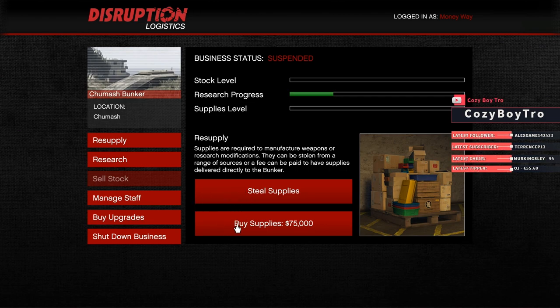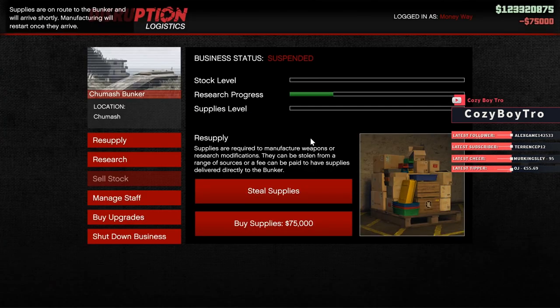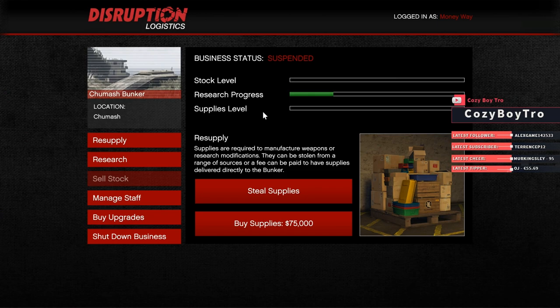If you have your equipment and staff upgraded then I suggest buying supplies for 75,000. I know 75,000 seems like a lot, but it takes about two hours for a full supplies bar to go down. In the meantime while you wait you can do Cayo Perico heist preps or farm import/export vehicles to make money while you wait. If you buy supplies you get a full bar, but if you steal supplies you're going to have to do three supply missions and only a third of the bar is full.